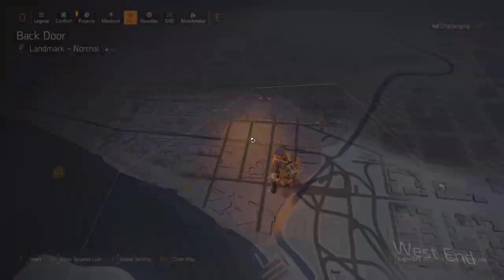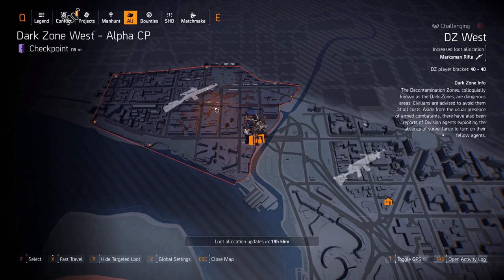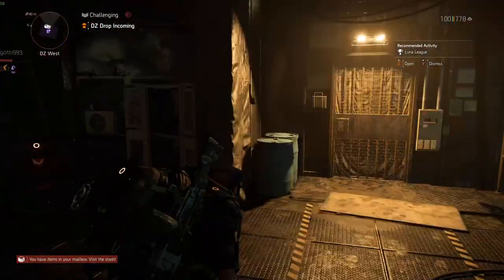Moving on to the Dark Zone. First let's check the targeted loot for this week: DZ West has marksman rifles, DZ South has assault rifles, and DZ East has pistols.